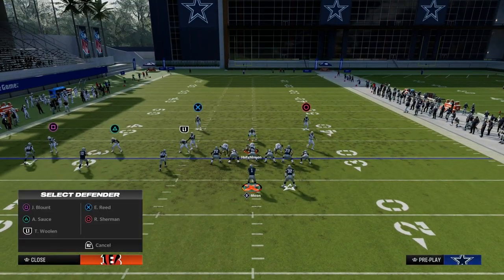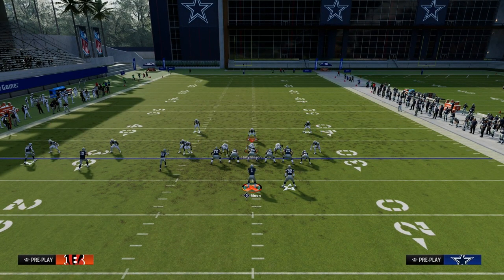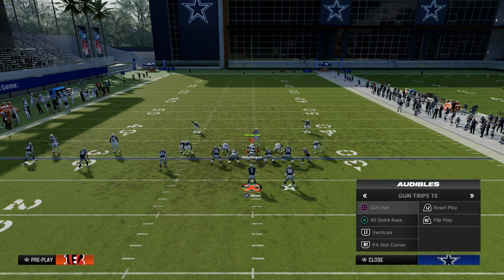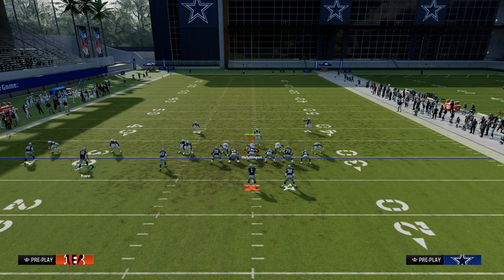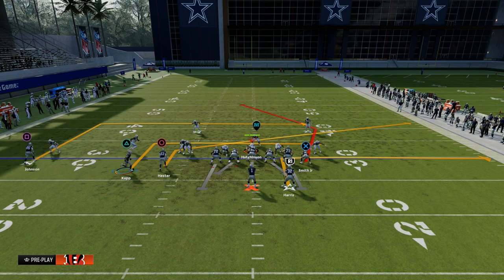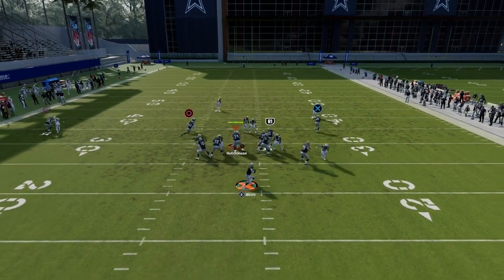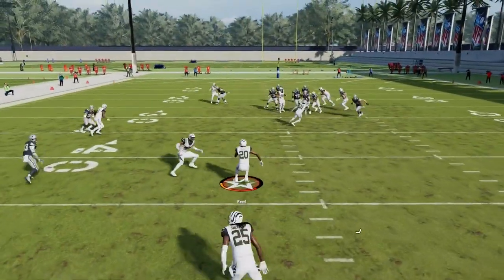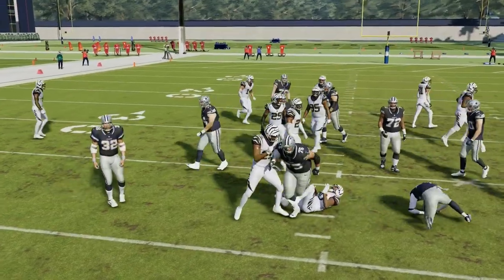This tight end post is going to get kind of bagged if they put a middle third defender, but there are windows — there's always windows. There's a little bit of a window on this play to hit this tight end post if you have time. You've got to cut it off, but as you can see, there's a middle third defender. So if you put a streak on the field, it can clear that out.